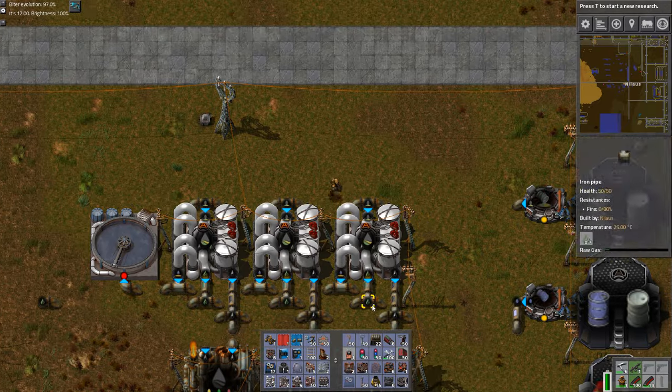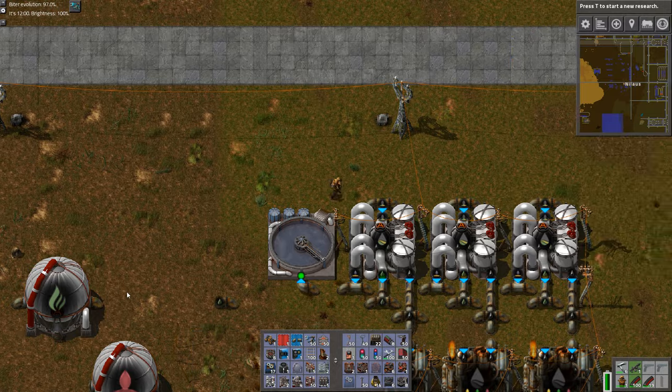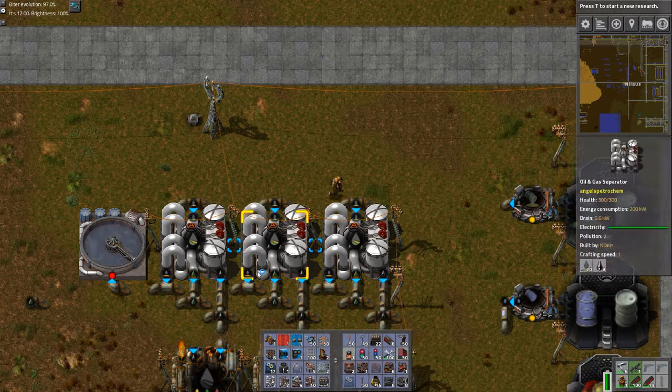The other waste at this point is a gas form — raw gas. I'll just store it for now. You can see we have a lot of it in here. We'll store it but it will be useful as we progress.